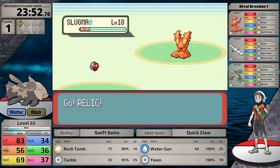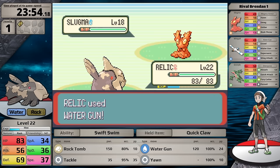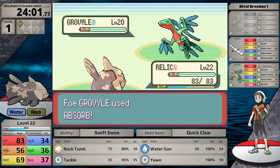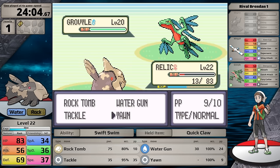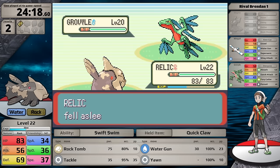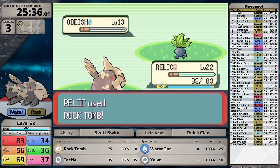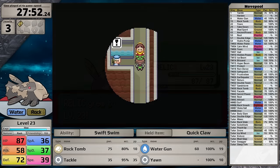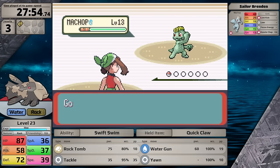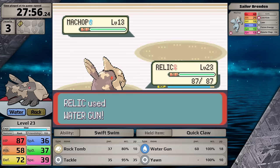With my training complete, I face the rival. His Slugma is not threatening, but against the Grovyle I go for Yawn — then Absorb gets a critical hit, taking Relicanth to red health, and because I'm not faster, I lose on the next turn. That's another reset. Things weren't looking good, so I battle some wild Pokemon to level up to 23, then backtrack to Dewford Island and fight all the gym trainers. My Relicanth is overleveled enough to make quick work of all their team members.